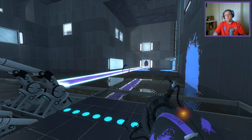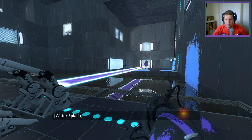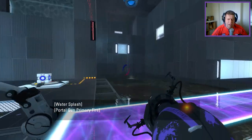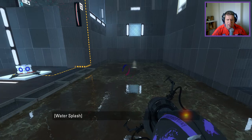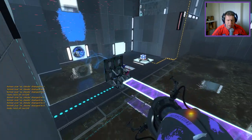What would I do now? I was thinking about getting gel on the light bridge. To do that I need to use the funnel, and from this position I can't see the funnel there.